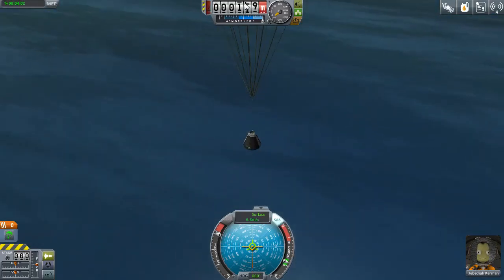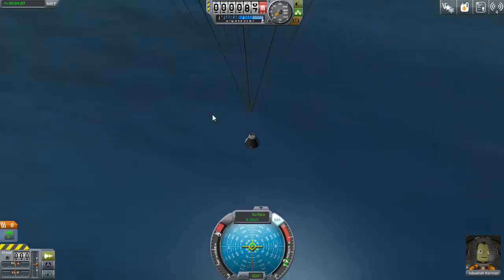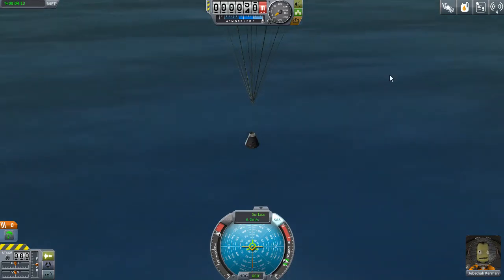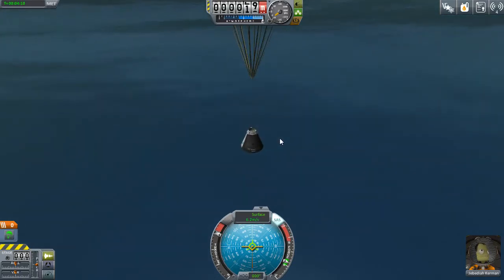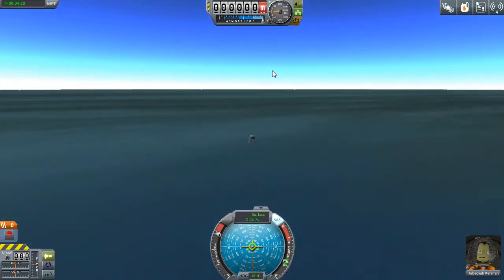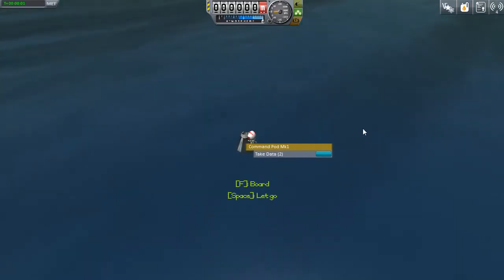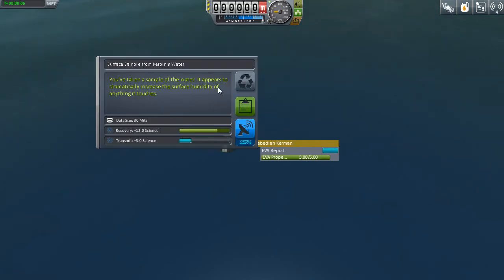When you get low, definitely put it on the base speed of one — you do not want to hit the ground while you have the time sped up. You really only want to speed up time while you're traveling statically, not when you're doing any sort of transitions. Do an EVA. We're going to take a surface sample. 'You've taken a sample of the water. It appears to dramatically increase the surface humidity of anything it touches.' Indeed it does. We're going to board our pod — there we go. That was a little bit of a foible, but recover the vessel.